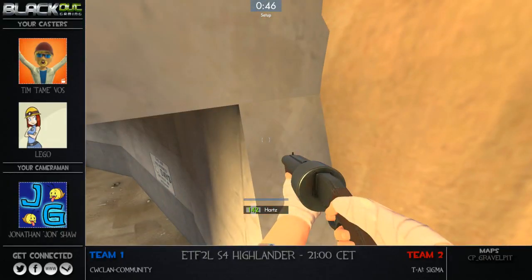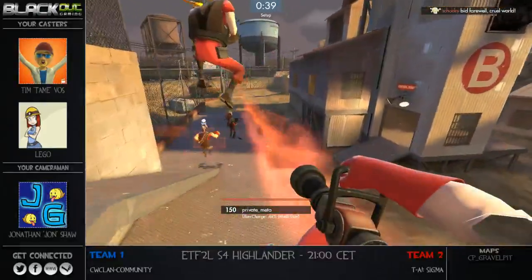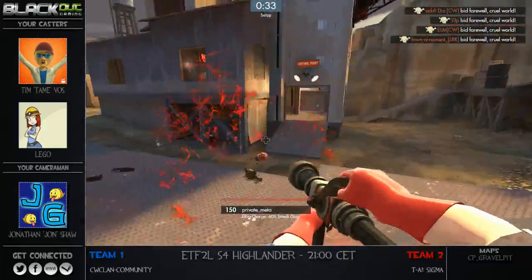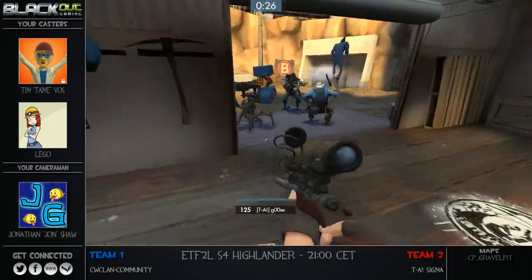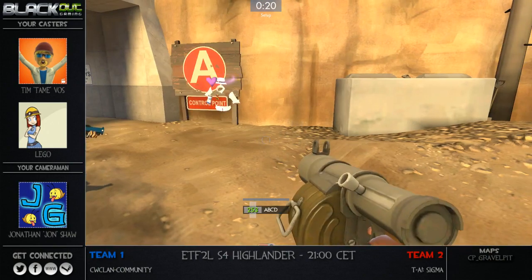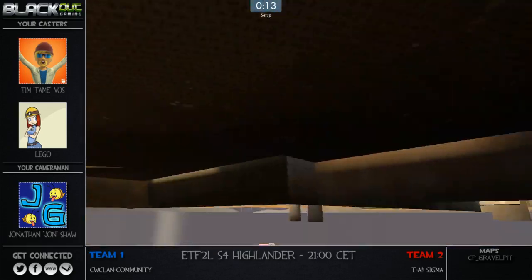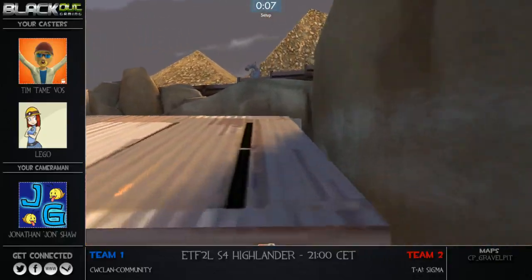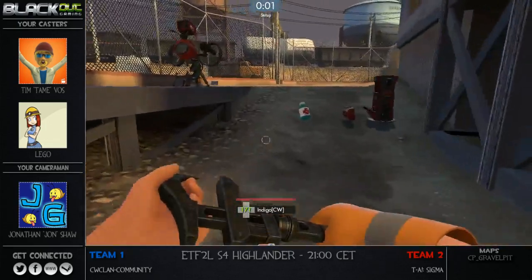It looks like the match is just about underway, watching the rollout for Red Team as they go over to B as the traditional setup is. We see CW sacrificing some players so that the engineer has his metal ready to build — he is building that level 3 behind B point. It looks like they're going to leave A point pretty much undefended.